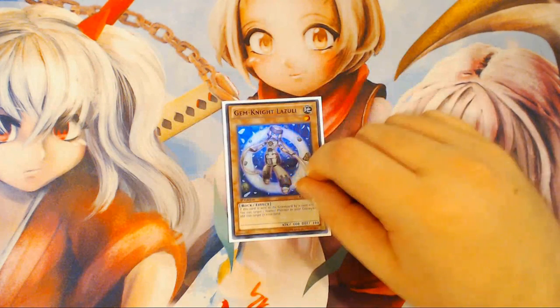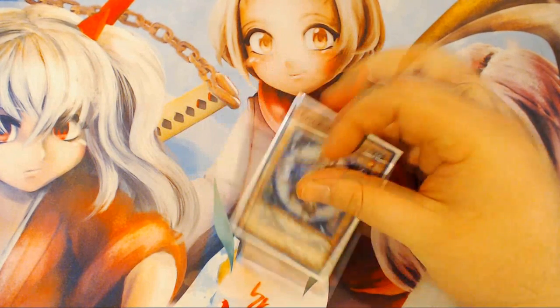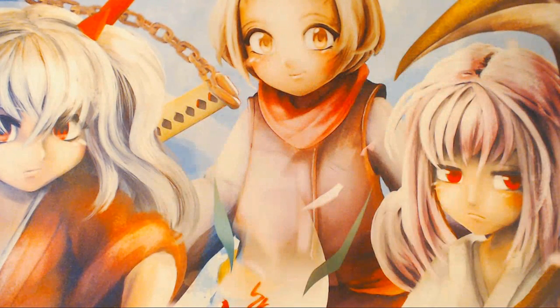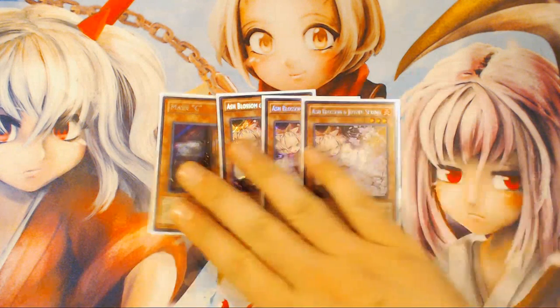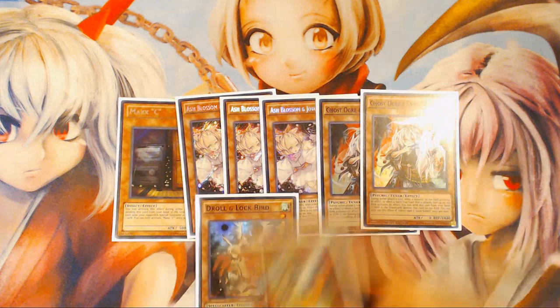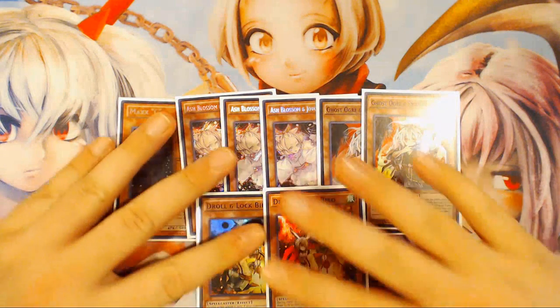Lapis Lazuli is the last actual real monster in the deck. Moving on to the hand traps, of which there are eight: one Maxi C, three Ash Blossoms, two Ghost Ogres, and two Droll and Lock Birds in the main deck.